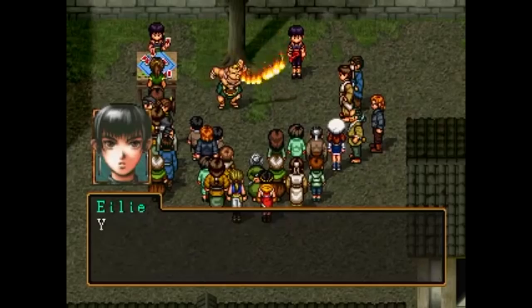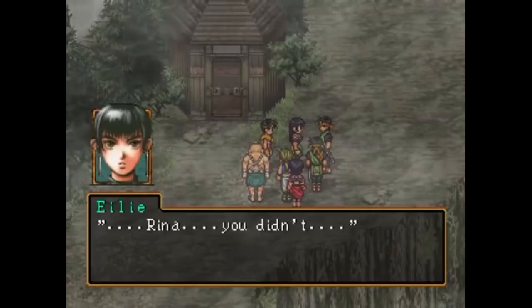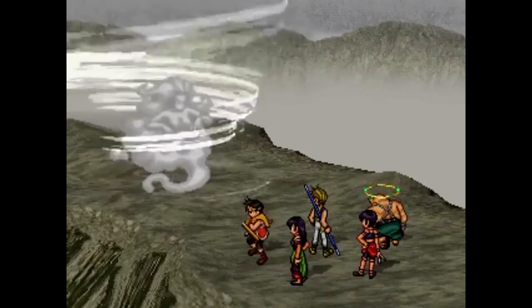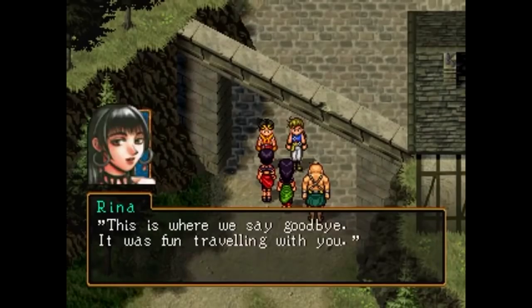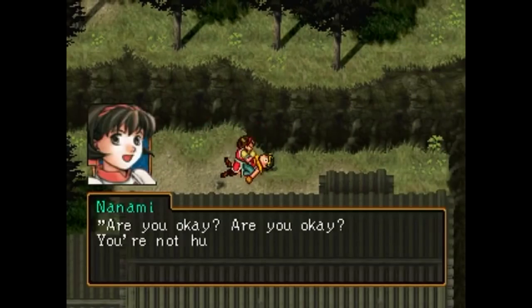Meeting a traveling band of entertainers — Eilie, Rina, and Bolgan — they agree to travel together. Rina has an adult conversation with the guards to let them pass the mountains, and they work together to beat a mist monster in their way. Making it back to their home village of Kyaro, they part ways with the troupe, as Ryo's sister Nanami is thrilled to see Ryo again after news spread after the attack.